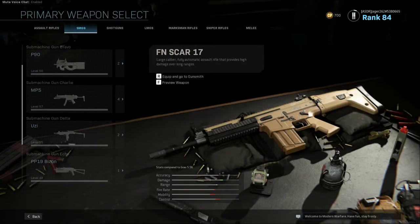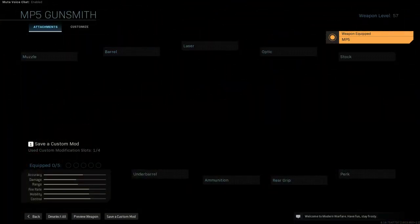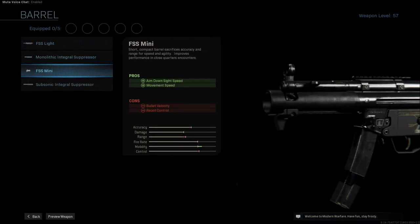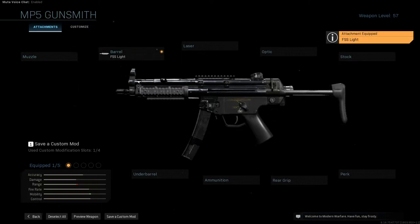Another really simple weapon to build is the MP5K, because this is already in the game. The only thing you have to really change is putting on the FSS light barrel, and that's basically the MP5 used in the film. Of course, they didn't have the continue rail on theirs — they just had the normal plastic handguard, but other than that, that's it.